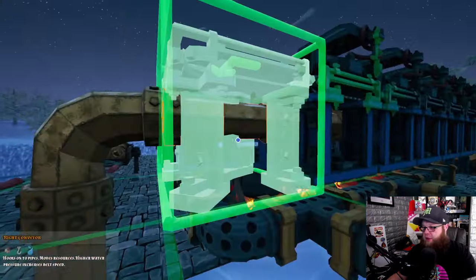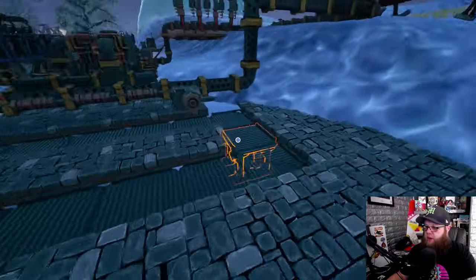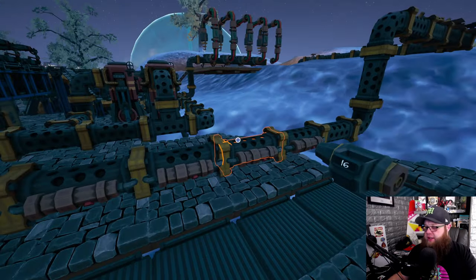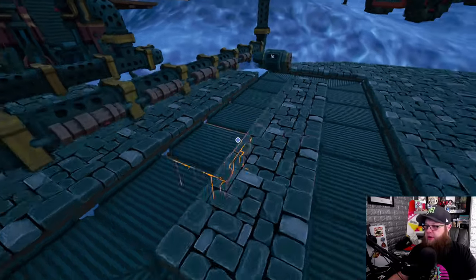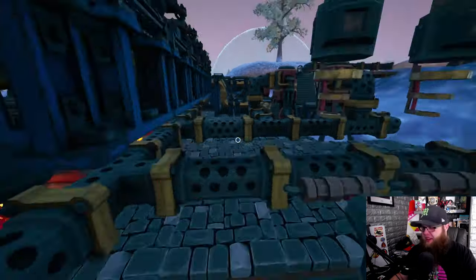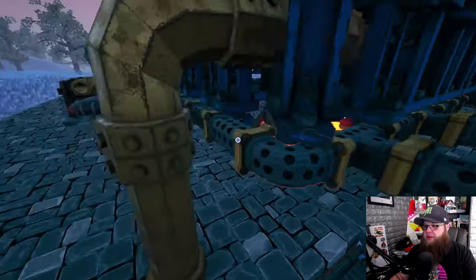I'll put my conveyor belt back up — that goes up there, fantastic, and we're good. I'm just one piece short, but I'll fill it in later. The next thing is to move all that circuitry over to here, so let the fun begin. There are our circuits and we're all set. I'm a little annoyed that this pipe is here — it's a bit jarring — but I could try connecting it out through here, though going through that other pipe isn't ideal.